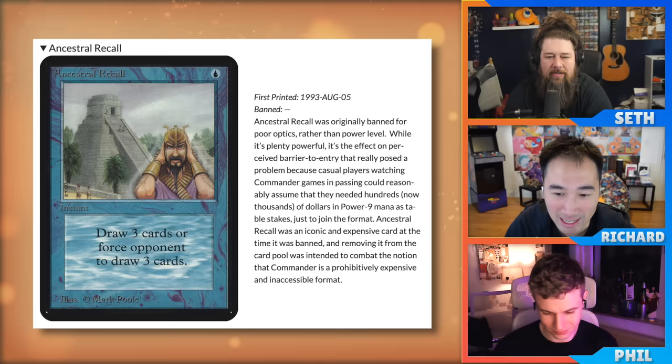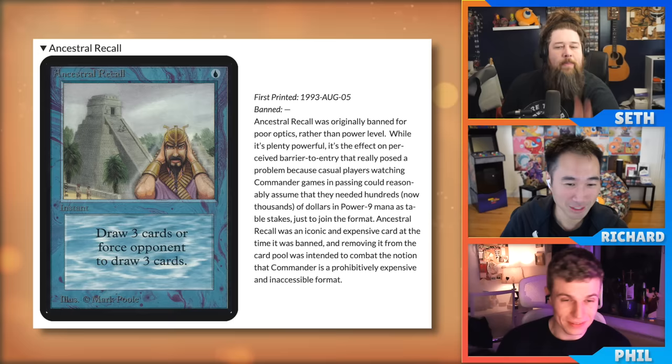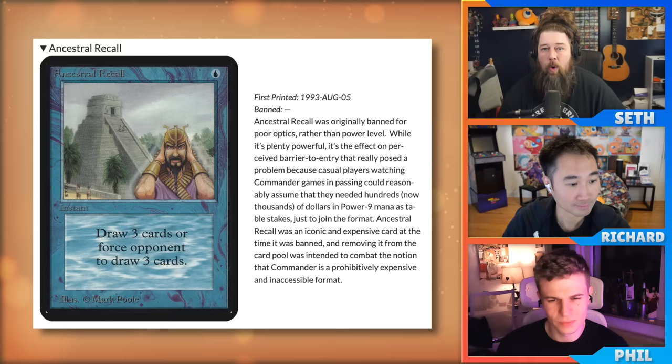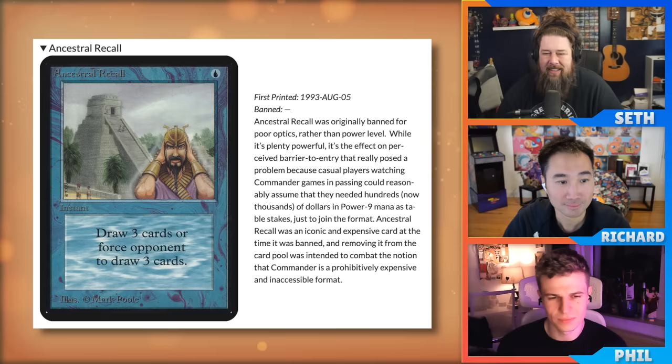The hosts note the rationale mentions 'hundreds of dollars,' which is amusingly low now. Seth asks whether this logic still holds — if the problem was poor optics due to high card prices, what about heavily played cards that are hundreds of dollars today, like original dual lands? Does the RC still hold to this philosophy, or was it just a 2005 concern that no longer applies?